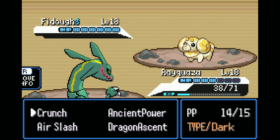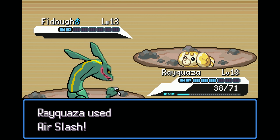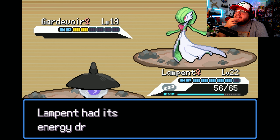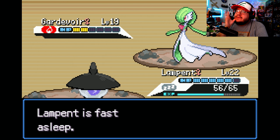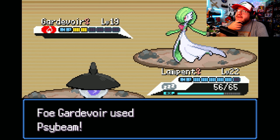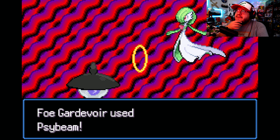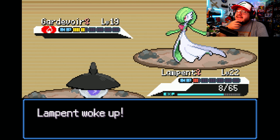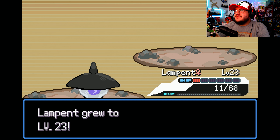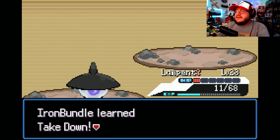We continued through these floors — nothing too crazy, but battles were getting a bit more difficult. Not everything was getting one-shot, though still manageable overall. It wasn't until floor 19 we actually experienced faints on the team. I lost Rayquaza because I didn't bother healing before the floor since the next one is a heal floor anyway. My Lampent was asleep but it woke up eventually — we're fine, we'll heal at floor 20.